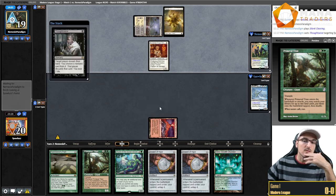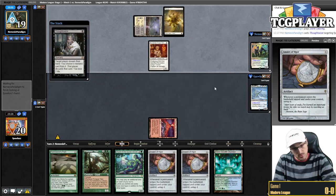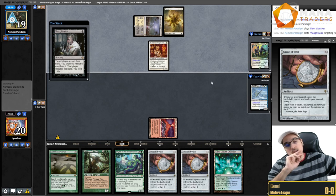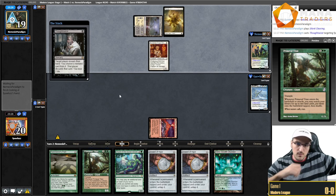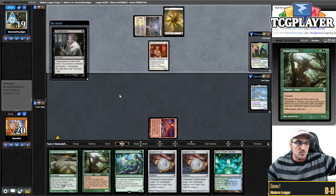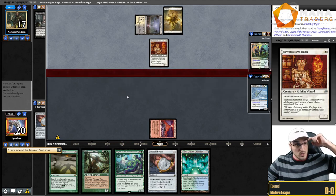There's a Thoughtseize in their main deck. There goes my Dryad. I think they should just take the second Amulet — taking the second Amulet is so much better. What I want to draw here is any land — any land will make it so I can spend this next turn just deploying my mana. Unfortunately we just drew a redundant Primeval Titan instead of an untapped land.